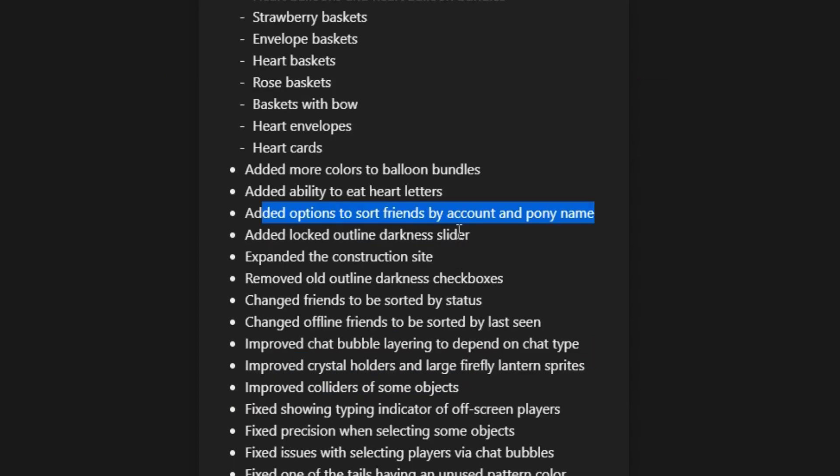There are new sorting options in your friends list, which is really helpful. They added the locked outline darkness slider as mentioned, and they expanded the construction site — but it's very small. It took a moment to even realize anything changed, but they did expand it just a tiny bit.